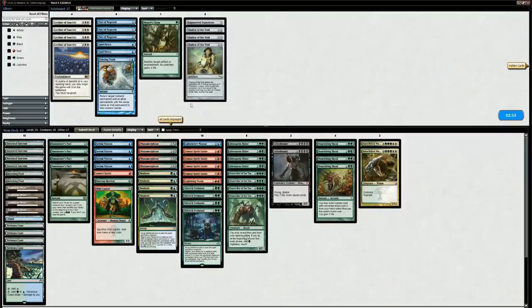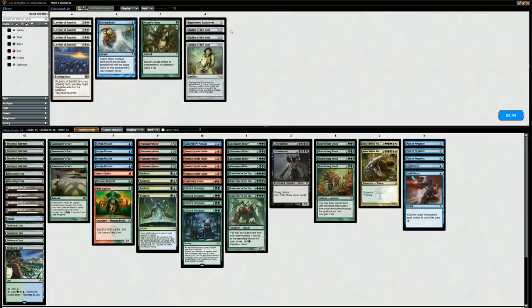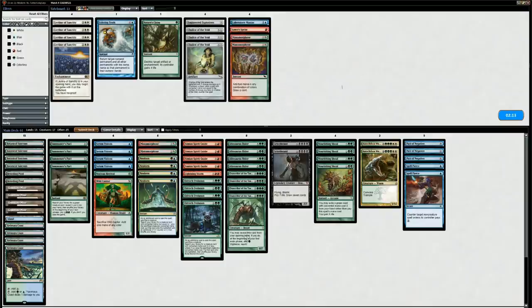On to sideboarding against Blue-White Control — we'll bring in Pact of Negation and Spell Pierces. Surgical Extraction means we might want to consider Chalice of the Void but it's not quite worth it. We'll take out the Lab Maniac, take out Summit Sprint, shave some copies of Manamorphose which is also pretty bad against Narset since we have to cast it on our opponent's turn, and shave a Wild Cantor as well.